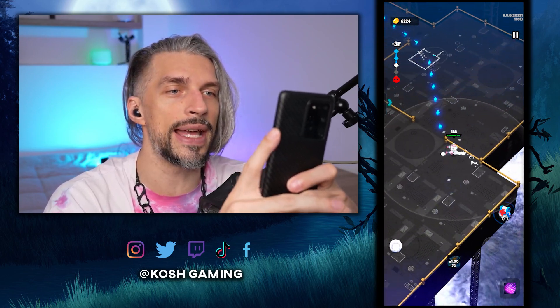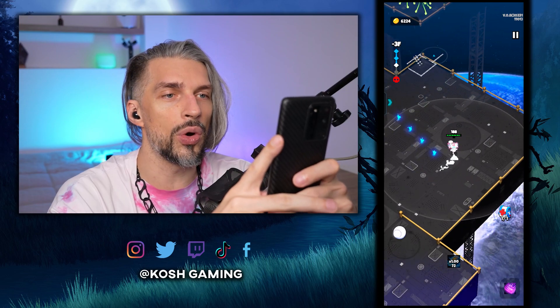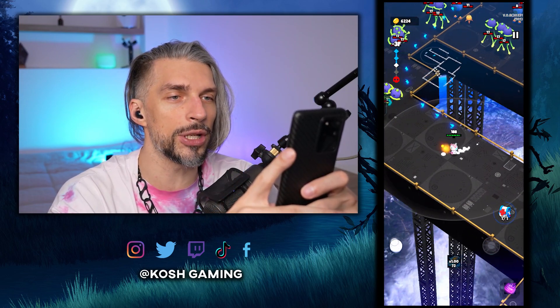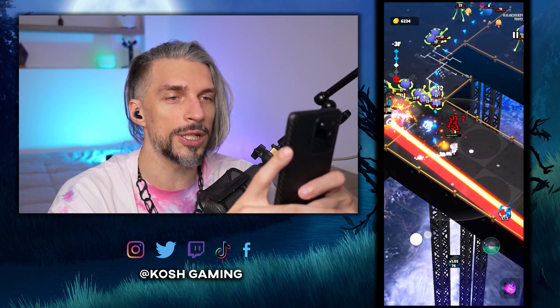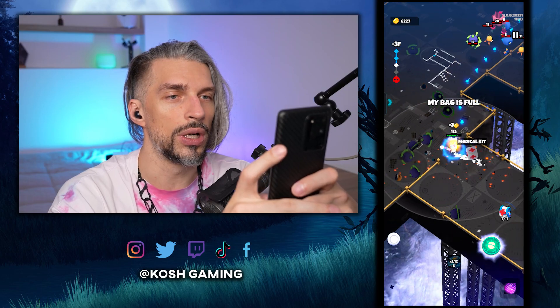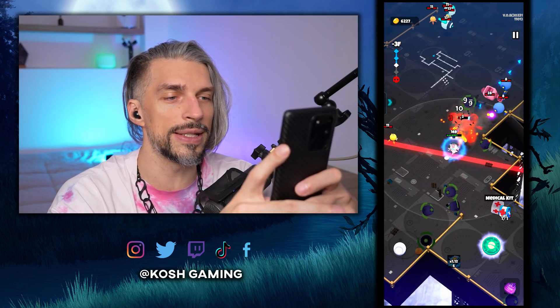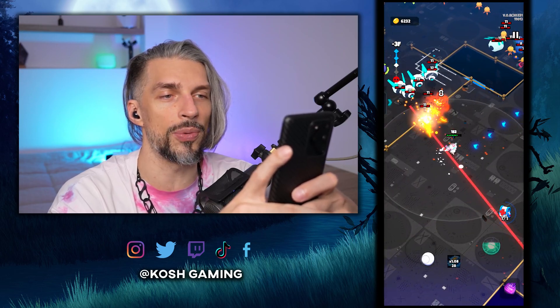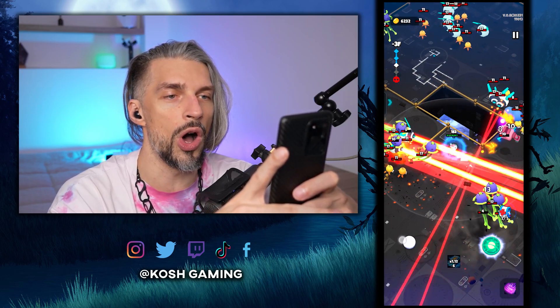Another tip: explore the entire area. If you see the exit downstairs, don't go there just yet. Explore and make sure you collect everything and get as much loot as possible, because entering those areas costs energy that won't recover instantly, and you might be able to get some extra drops.